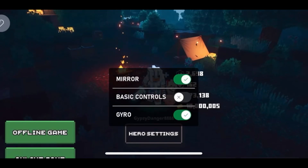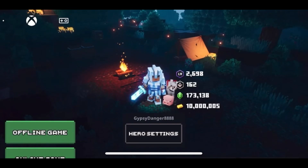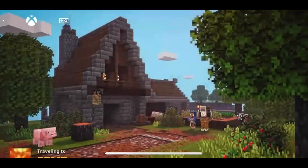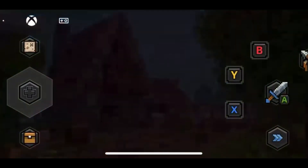As you can see, I'm on mobile — it's a bit laggy at the moment. I can adjust the controllers by doing this, and I can click A, then choose offline game or online game. I'll click on offline game. I won't be doing full gameplay, I'll just be walking around camp and getting used to the controllers.